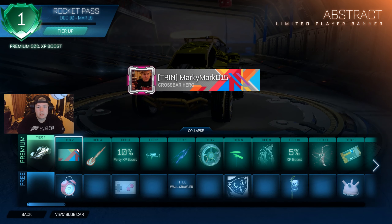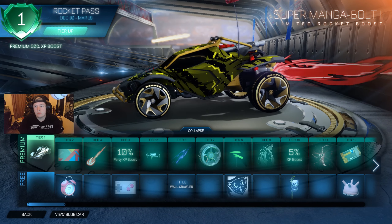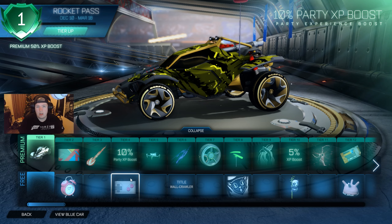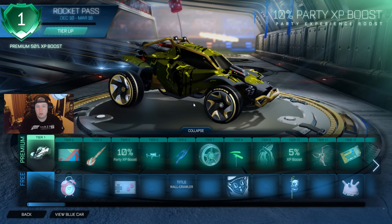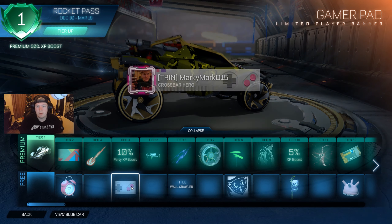So if you buy the premium Rocket Pass, the first thing you're getting straight off the bat is the Artemis, which is actually a pretty crazy looking car. I'm more into the realistic design of cars, but obviously it completely comes down to yourself. This looks quite cool though.